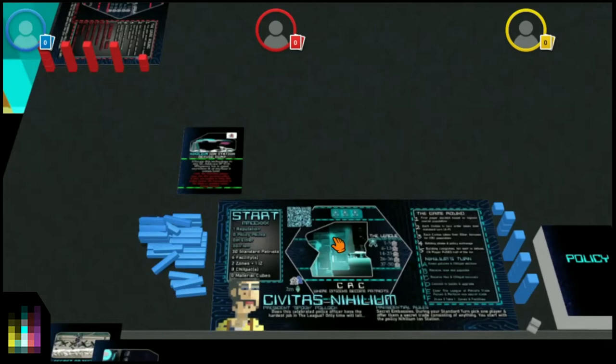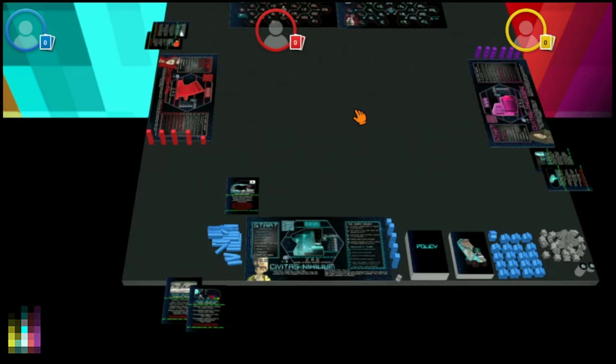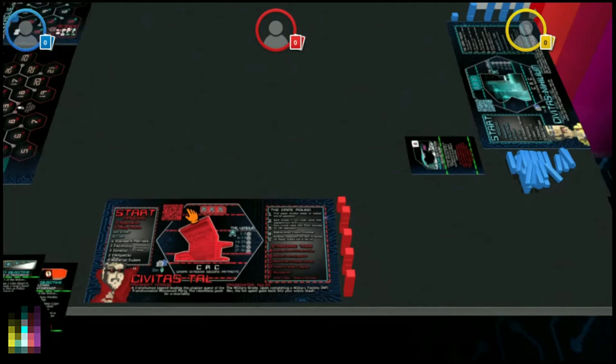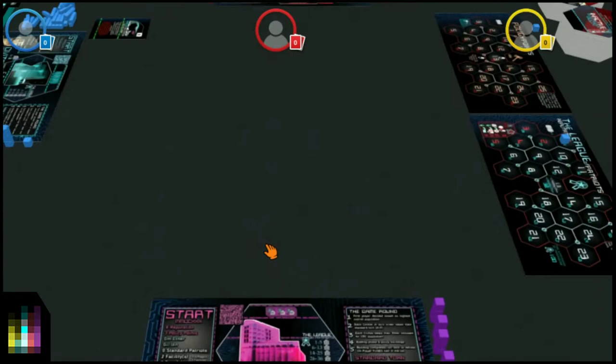In the game we have a presidential mat for each player — there are four in the base game. If the Kickstarter reaches certain stretch goals, we'll increase to five or six players, going up to 10 or 12 presidents. Currently it's a great four-player game with four Civitas to choose from and eight presidents. Players place their presidential mats directly in front of them, as you can see around the table for Civitas Tau and Civitas Theodore.